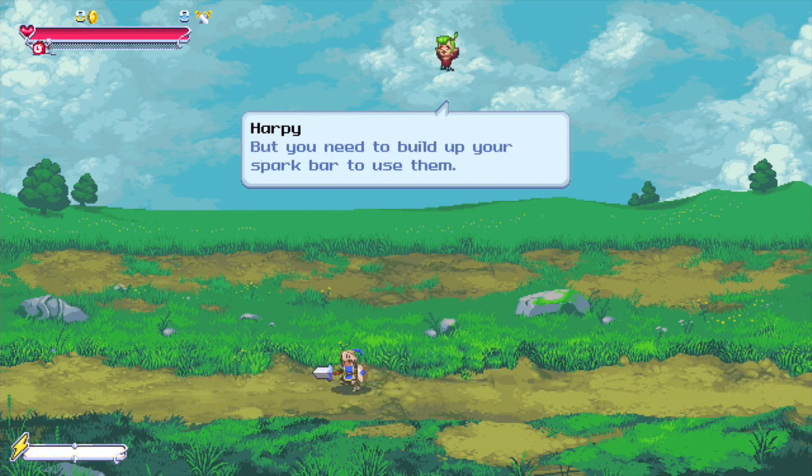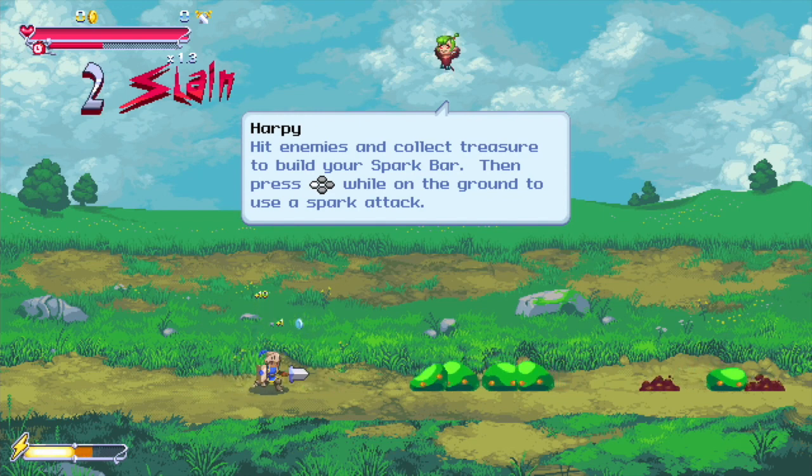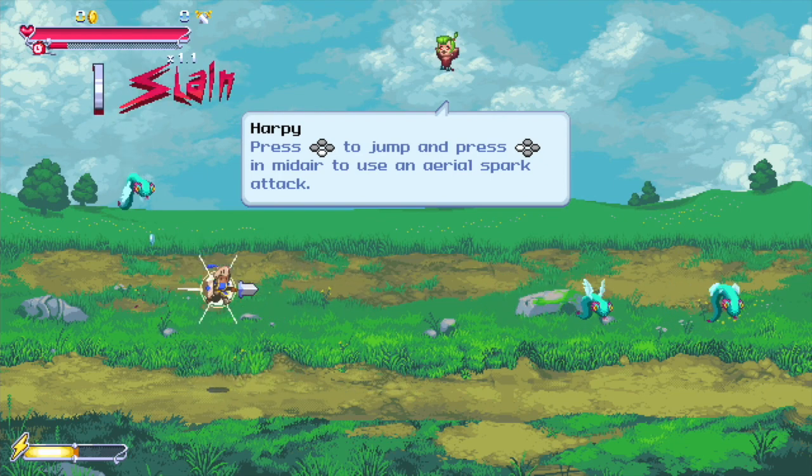Build up your spark bar to use special abilities and press the Y button. Let's try that out. You can also use the spark attack to jump, or just press the jump button to jump.